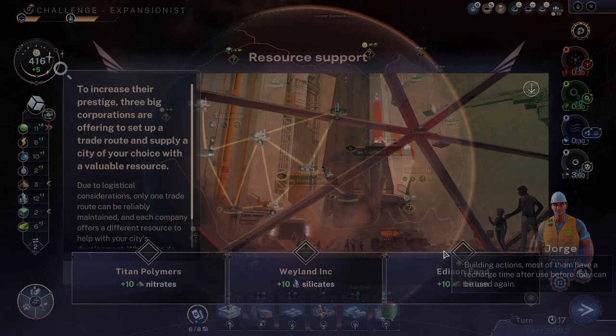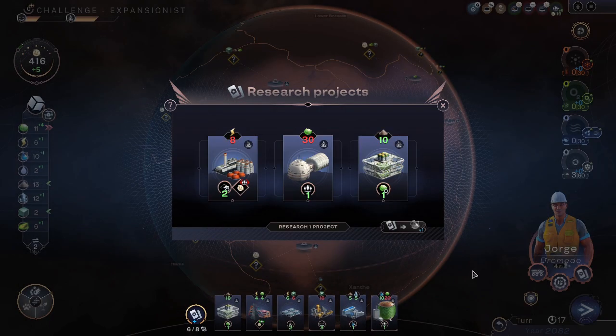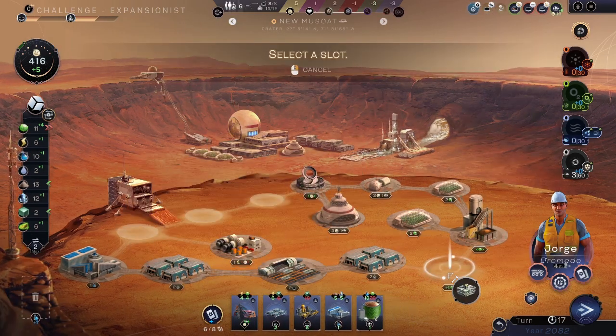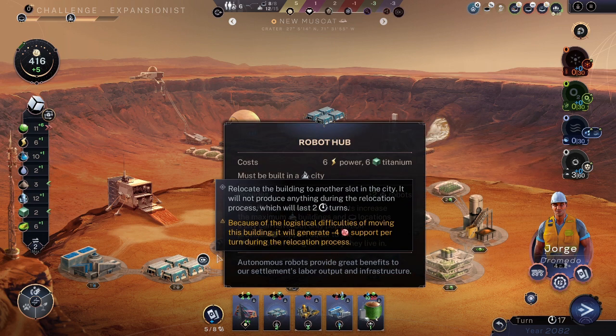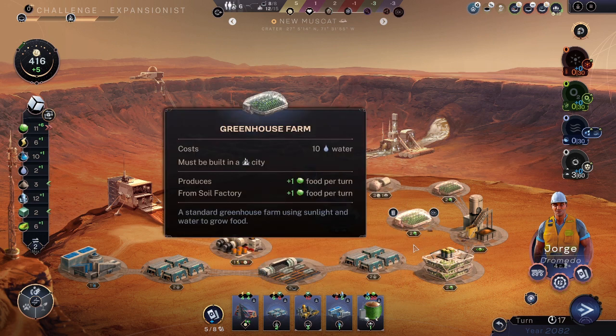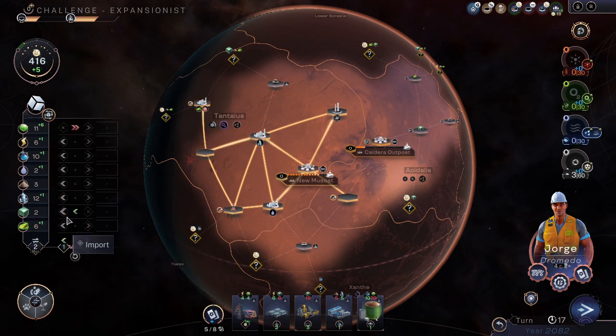Turn 17. We have Weyland-Yutani, Edison, Titan — let's see: 10 versus 3, 10 versus 12, 10 versus 6. We need more nitrates sooner — that'll be the thing. Now we can build that and get more food faster. More food — potatoes, as they say for Mark Watney. Mark didn't have such a bad idea; we can grow a lot of potatoes from nitrates — saltpeter, here we go.